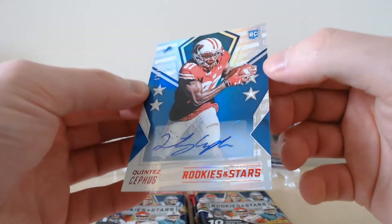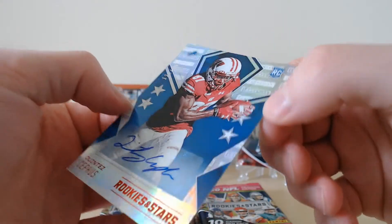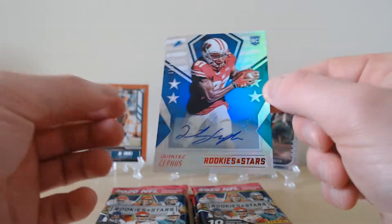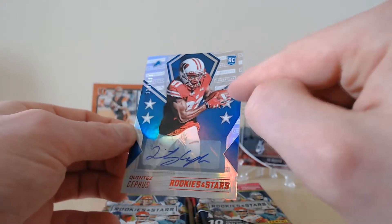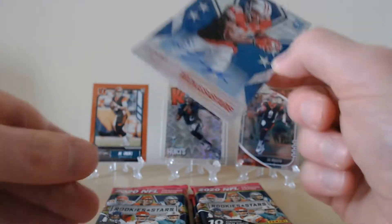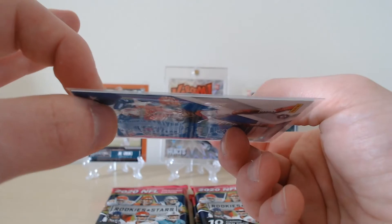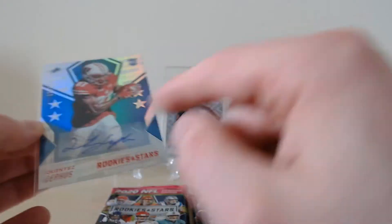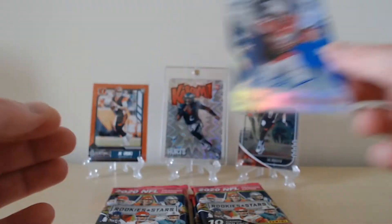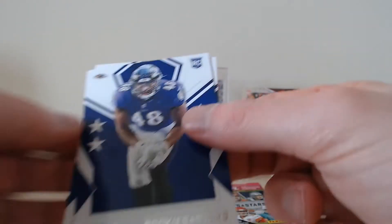Quintez Cephas — is it the auto? It is the auto! Quintez Cephas at the Lions is our auto, numbered 126 out of 199. It is a nice looking auto, not a huge name which is what we're after, but it's an auto card with the longevity design in the background — a nice looking card. The card thickness is just your standard even for the autos. It's a full signature, not just initials — a nice looking card. We'll take that as our auto. Also Patrick Queen from the Ravens and Jacob Eason as our other rookie.